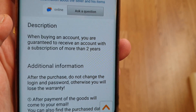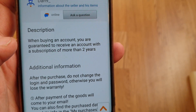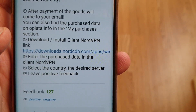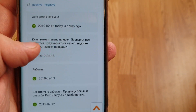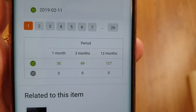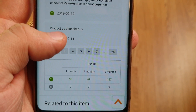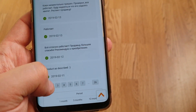Here's the description: when buying an account you're guaranteed to receive an account with a subscription of more than two years. There's also additional information. You can also read the feedback here - most of the feedback might be in Russian, but you can see 127 positive feedbacks and none bad - all are only positive.